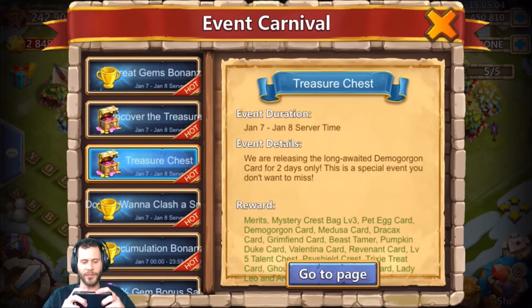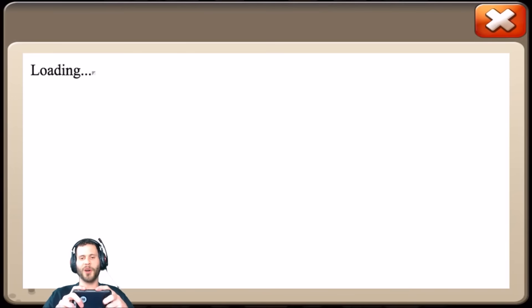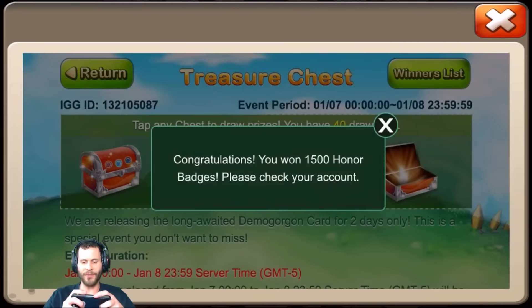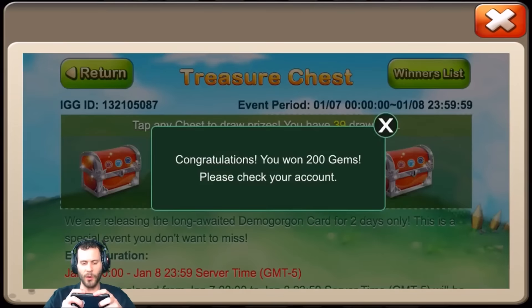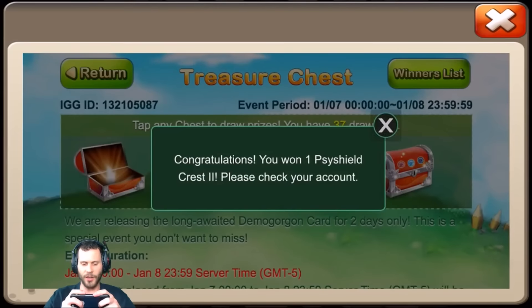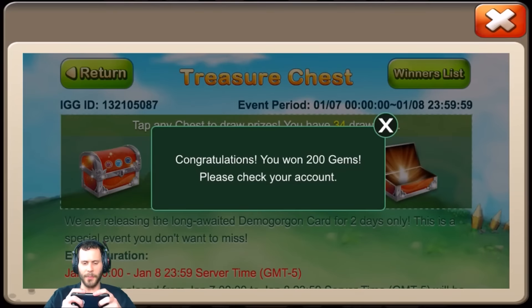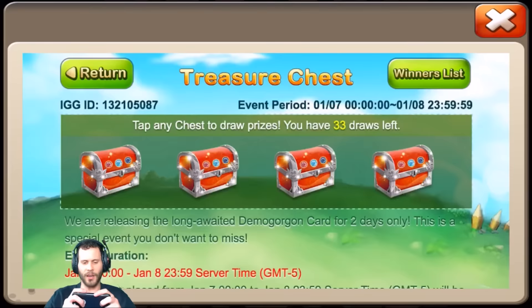In this video I'm going to be doing the Events Treasure Chest and Do You Want to Clash a Snowman — I have 41 tries from each. Either way I'm guaranteed a Demo Gorgon, but I still have a chance to add another one so I don't have to pay 20,000 shards to evolve him.